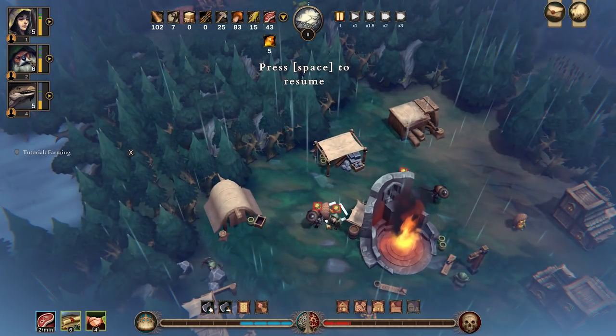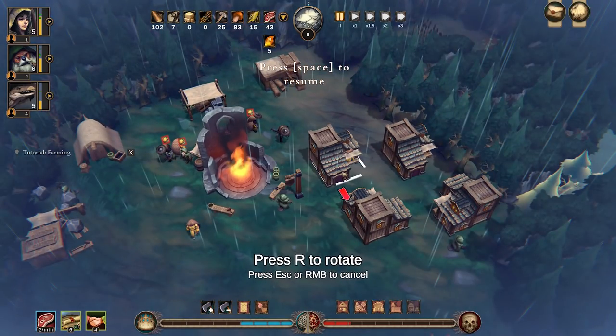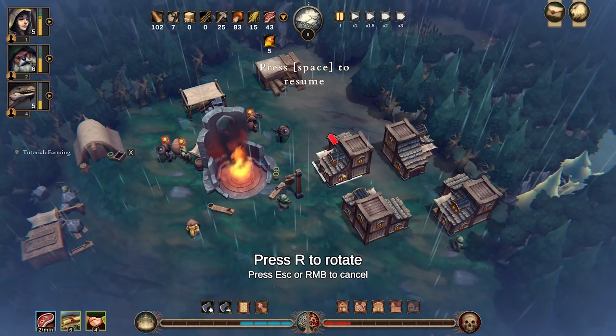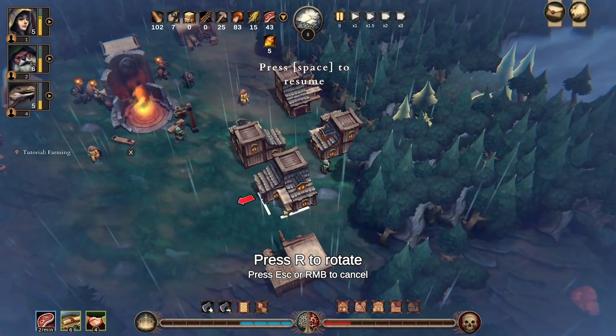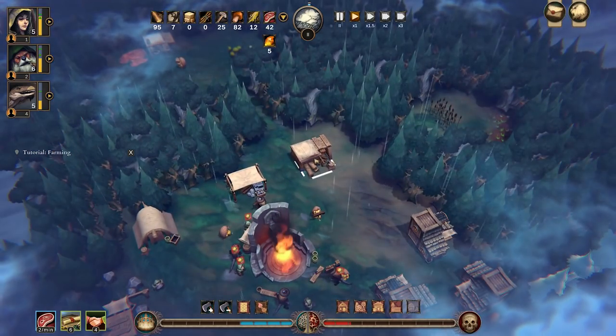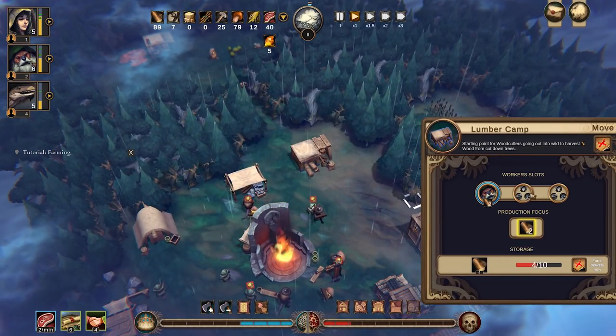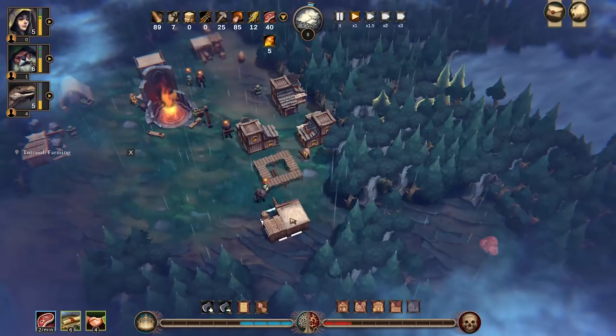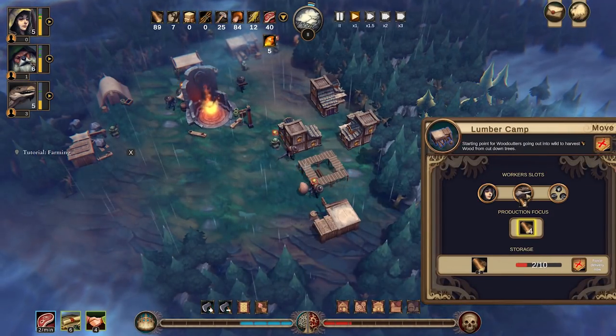Now our aim is to really look for roots. We do have to build some more houses now because we basically have more people. So how many have we got now? We've got 16 — so another shelter will do. I'm going to bring it down to here. Lumber camp, you're doing little at the moment — I'm going to put some beavers on wood there. We have loads of wood, but even if we're not using it too much, it's going to be good for trading.